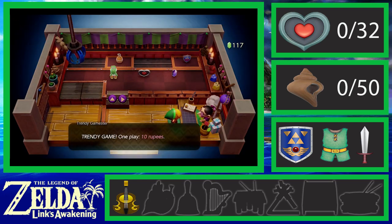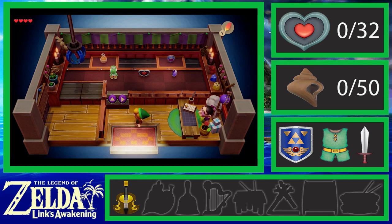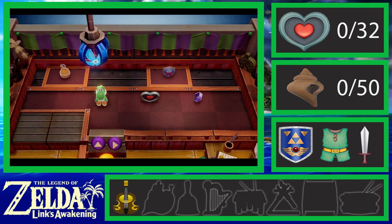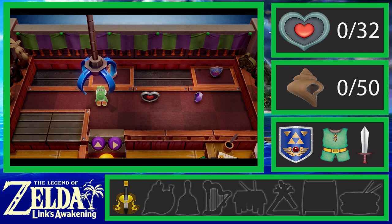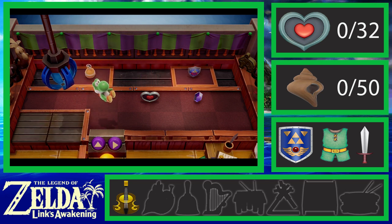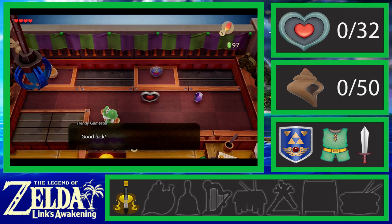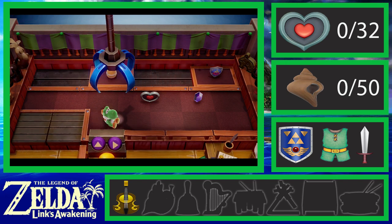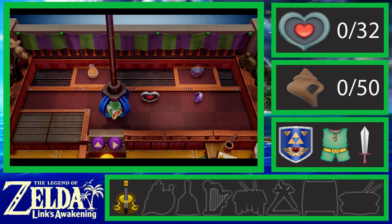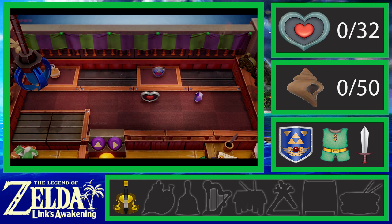I want to play your crane game. The piece of heart we're not going to get at the moment — we're just here for that Yoshi doll. This was a lot easier in the original. This version, the claw game, is a little annoying — acting like the real thing — but this time I got it on the second try.